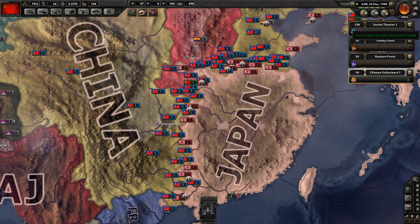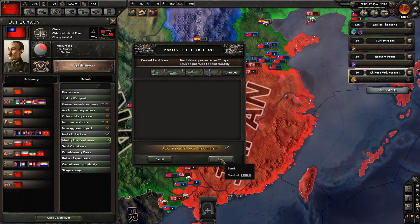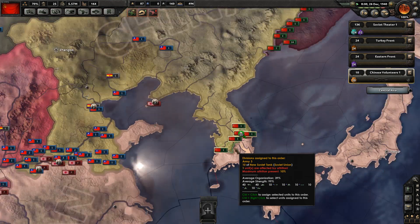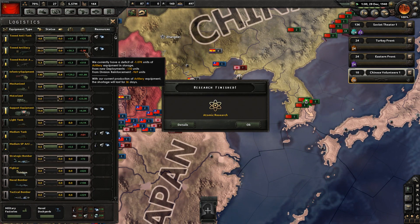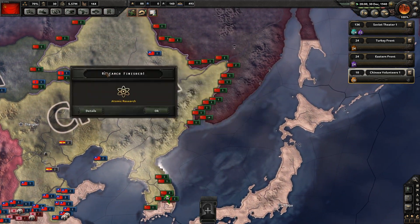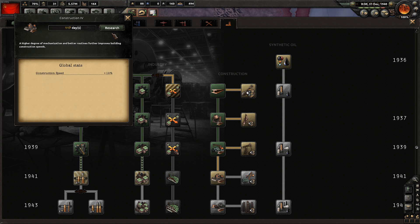It has come to the stage where I think we're winning. Let's pause the game. We are sending China loads and loads of stuff - we're going to clear all and stop sending them gear. You're winning this war, you don't need our stuff anymore. We're going to get all the gear for ourselves. We are banking every single piece - thirty days behind on artillery, ten days behind on tanks. We are on top of our production. Atomic research is done. What can we research now? I guess we can go for the extra construction.